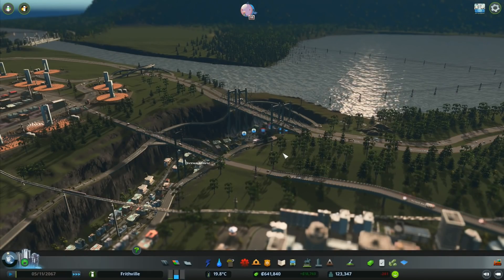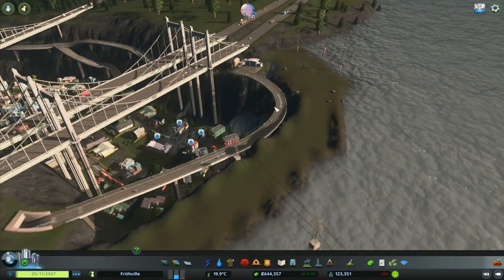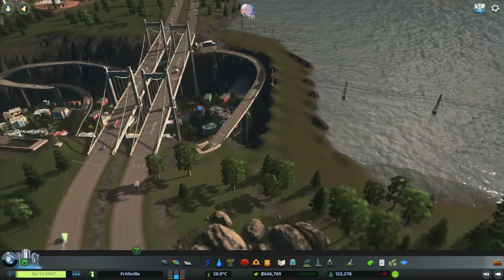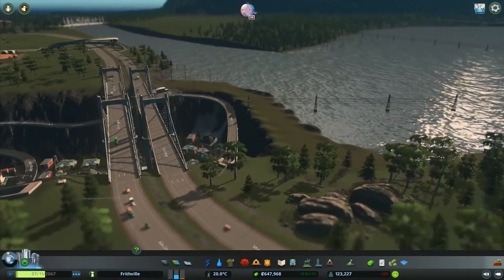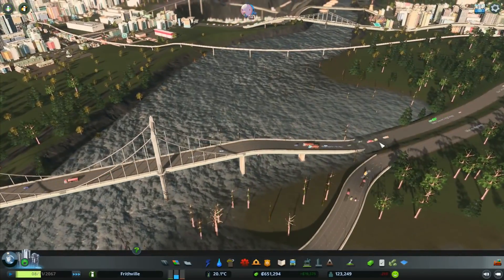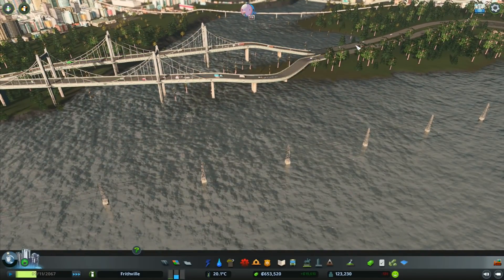Hey folks, it's Frithgar here. Welcome back to Cities Skylines. We've got a little bit of an issue right here with the water just spilling over the top of the wall that we've built. Yes, we were seriously considering doing something like this at some point, but it's just a tiny bit too early. It's also coming around here and flooding the road right there.